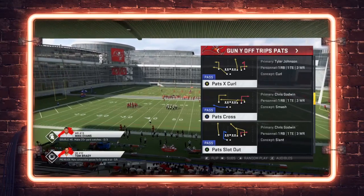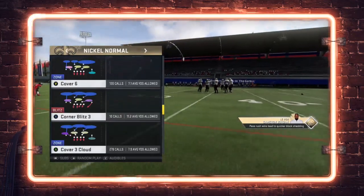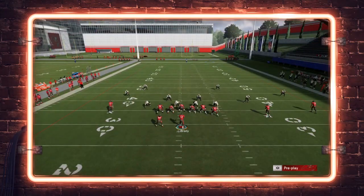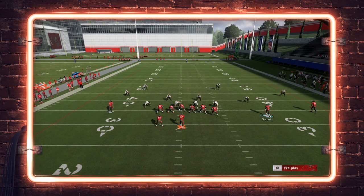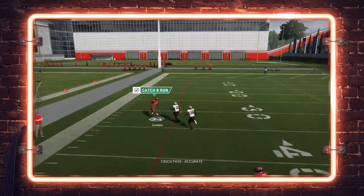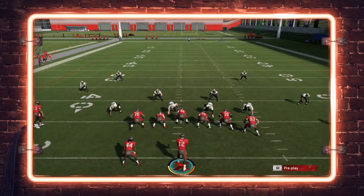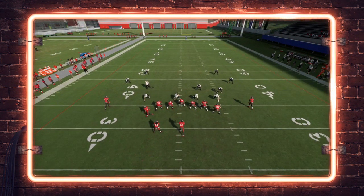I'm going to choose Pats X Curl because it has a curl route we're going to use, and we'll go up against cover four palms. The way you run this out of this formation: you want the tight end to the wide side of the field on a streak, block the running back, then your X receiver and right bumper — the two slot routes are going to be on crossers, which is why hot route master is preferred. We're going to motion this curl route across the formation, snapping it right as he crosses the left tackle.